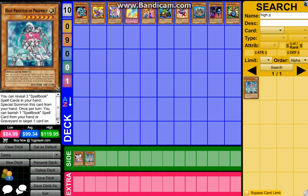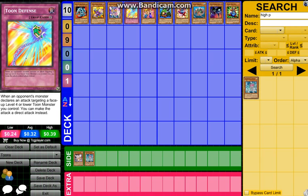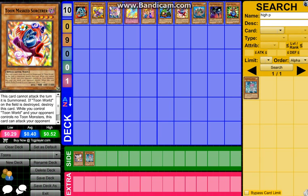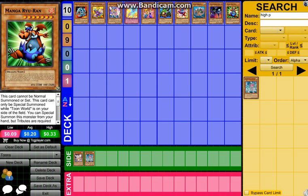So let's get into what cards we do have. We have Toon Blue-Eyes Toon Dragon, Toon Cannon Soldier, Toon Dark Magician Girl, Toon Defense, Toon Gemini Elf, Toon Goblin Attack Force, Toon Mask Sorcerer, Toon Mermaid, Toon Summon Skull, and Manga Ruren — or Ruren, whatever.